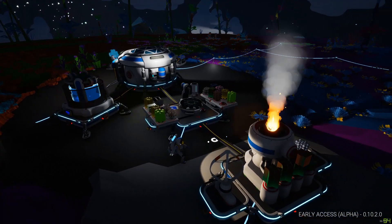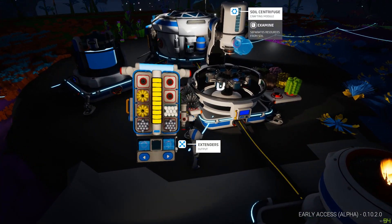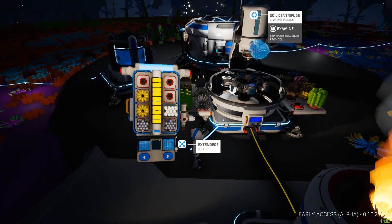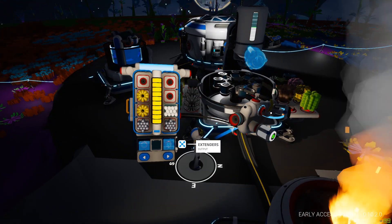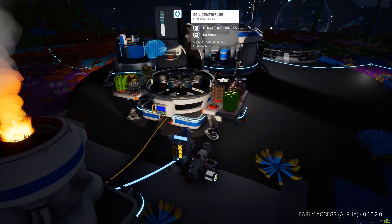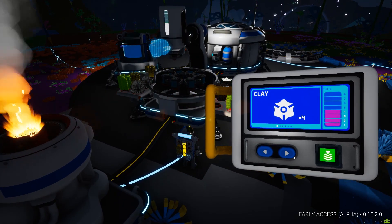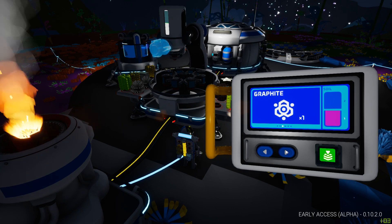Hello there everybody, Silentwisher here. I just wanted to show you a quick little video on how the new soil centrifuge works. This used to be known as the resource duplicator, or there's a bunch of different names for it, but a resource extractor. So this is the newly titled soil centrifuge and it only lets you extract certain common resources from soil.